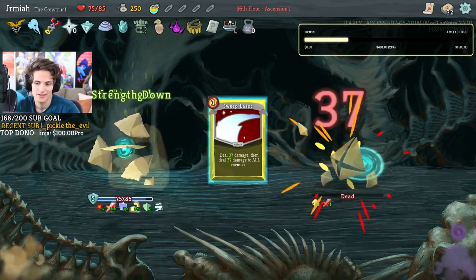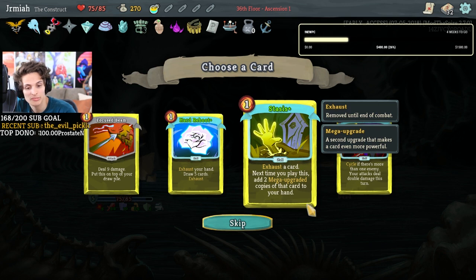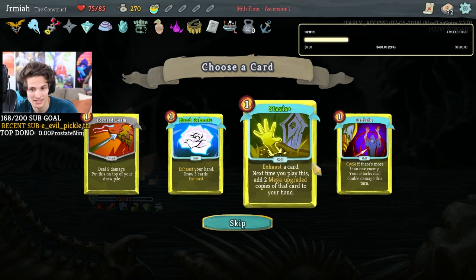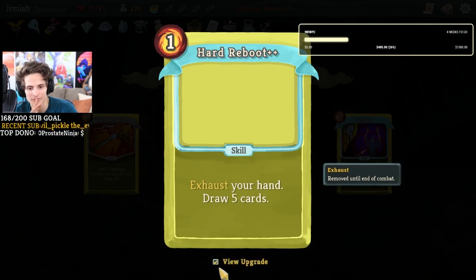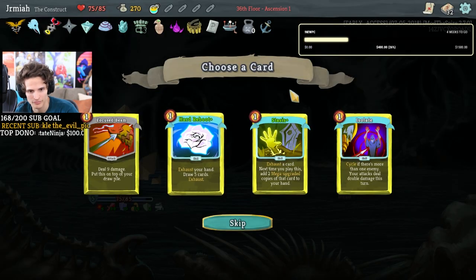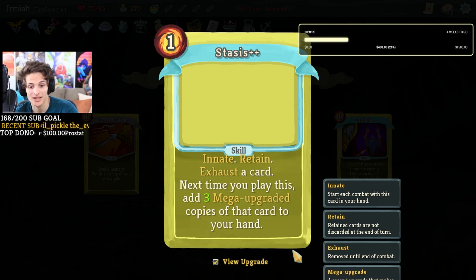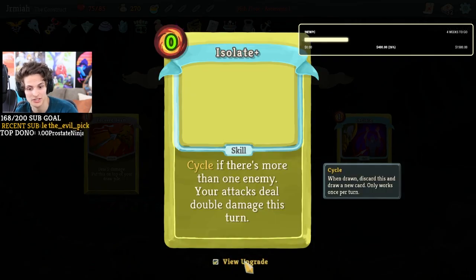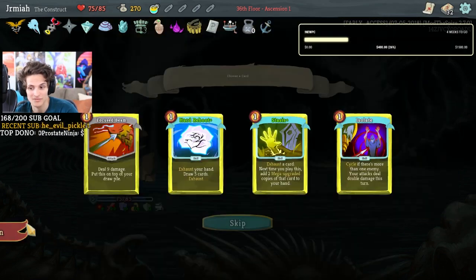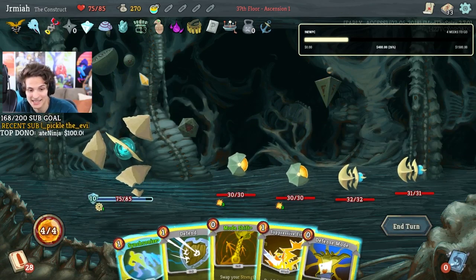Yeah this is kind of broken and I love it! Ooh — I really like the anchor now. Stasis: you exhaust the card, and next time you play this card you add two mega upgraded copies to your hand. This is also really good. Let's look at the mega upgrade of this: exhaust your hand, draw five cards. Stasis exhaust the card, next time you play this add two mega upgraded copies of that card you exhausted to your hand. The mega upgrade is innate retain — exhaust the card, next time you play this add three mega upgraded copies to your hand.